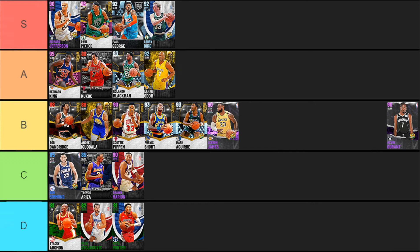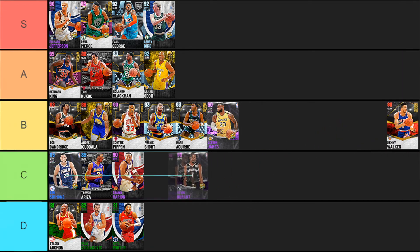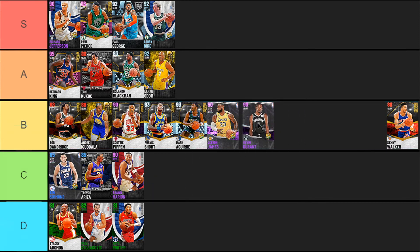Next up Kevin Durant — another victim of the base cards not getting any gold badges, which is tough. He does have silver Range Extender, but his defense is literally non-existent — no form of clamps, nothing to make him good on defense. He's a good finisher with a decent shot and some decent dribbling moves, but KD just wasn't a card that really jumped out to me. I had him and used him for a while after pulling him from a pack but wasn't very impressed. B tier fits him well.